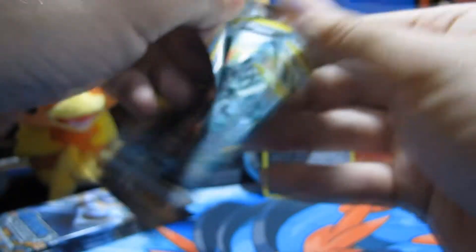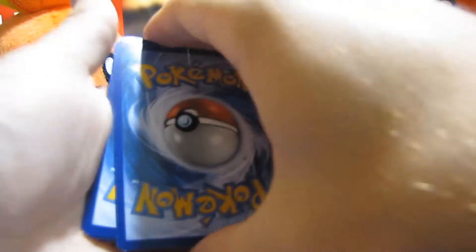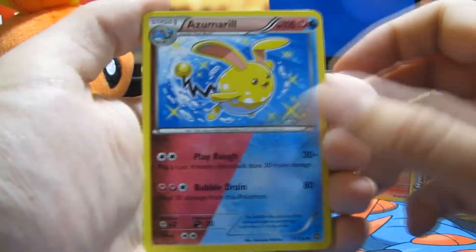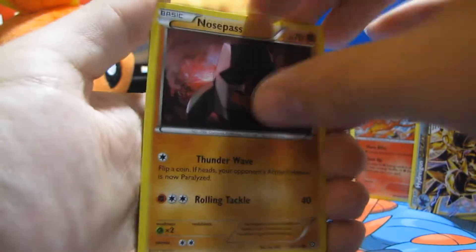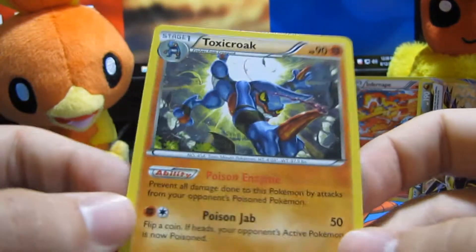We got four packs and we are already halfway through this elite trainer box. Hopefully we can get an EX — we got a Break already and I'm proud of it, but I really, really want an EX. We start off with Fletchinder, the shiny Zygarde — everyone says that's the card to get but it's not that rare. Captivating Poké Puff, Sneasel, Litleo, Nidoran, Nosepass, Popplio, Yanma, and the final card is Toxicroak, which looks really cool but isn't a holo.